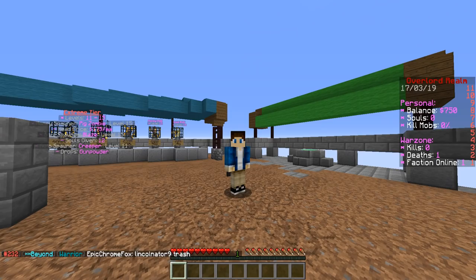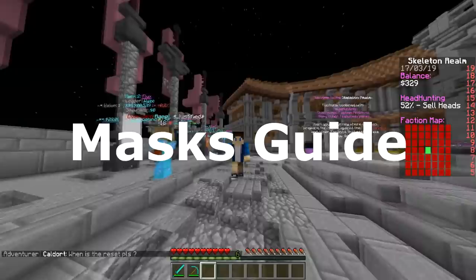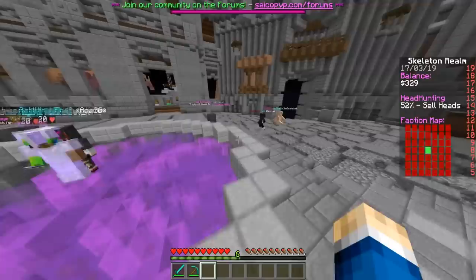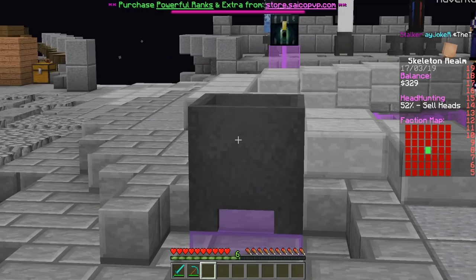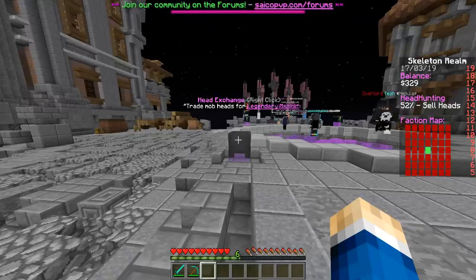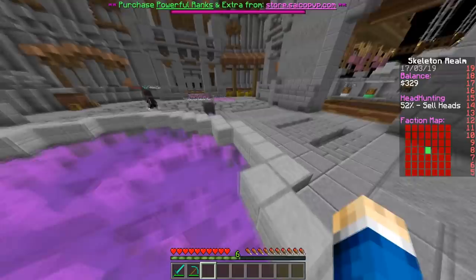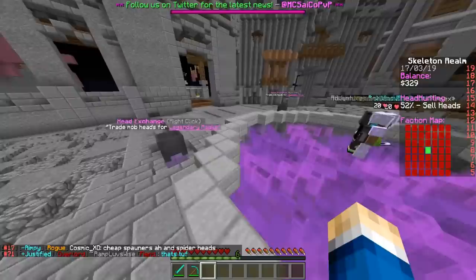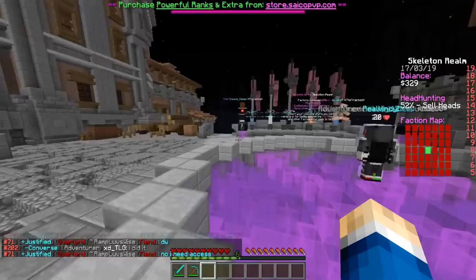The fourth section is masks. Masks are a really cool and unique plugin on this server — I don't think any other server has it. It can be confusing for new players. To see what all the masks do, use a cauldron. You can buy or craft a cauldron, or find one at spawn. Just right-click the cauldron at spawn and it shows you all the different types of masks and their effects.